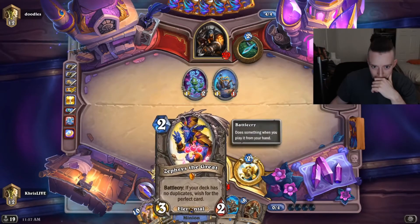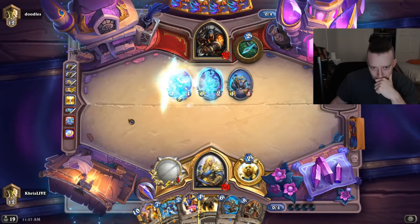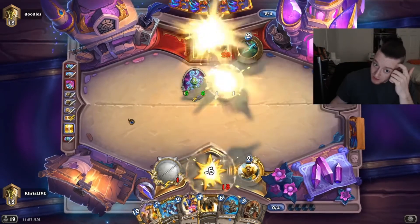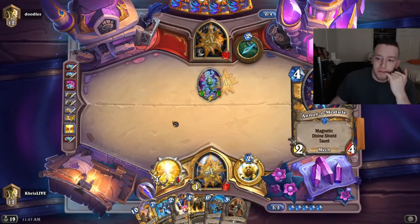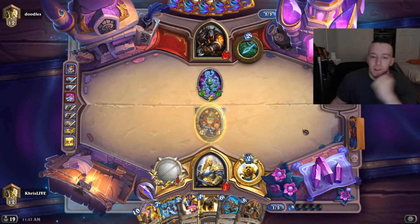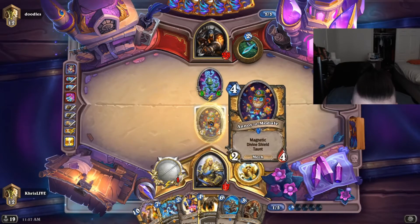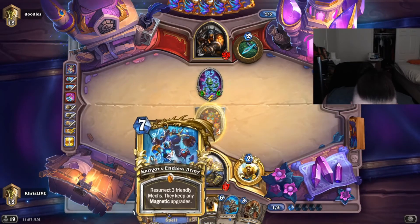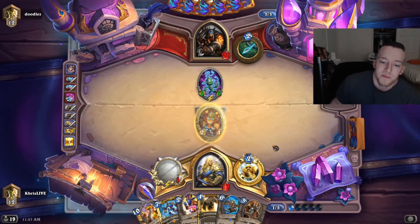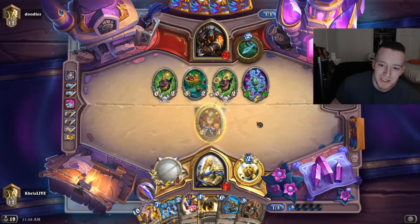We're probably going to need to get a Polymorph or a Hex off of this. I don't really have a good play next turn. Oh, that's pretty good actually. This is Magnetic though, could have been pretty good. If this had Magnetic — oh damn, that would be so overpowered, so OP.